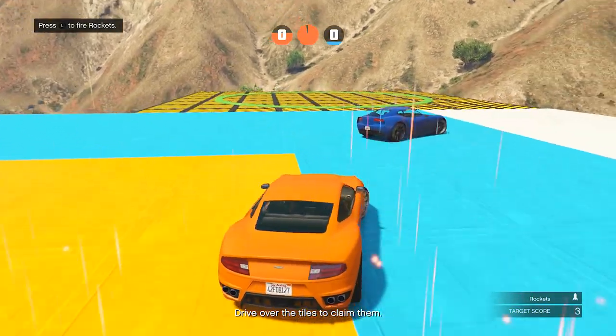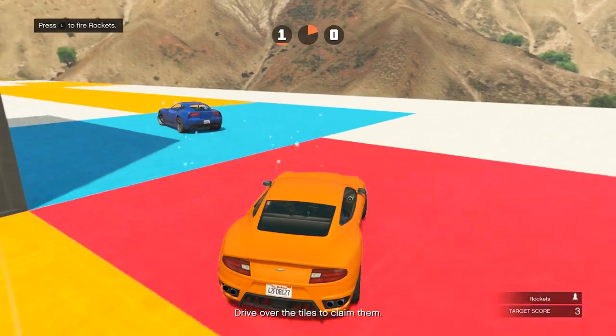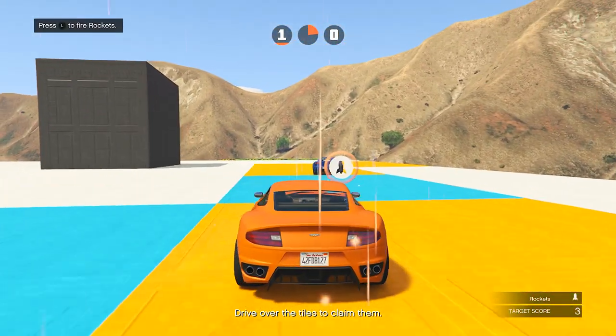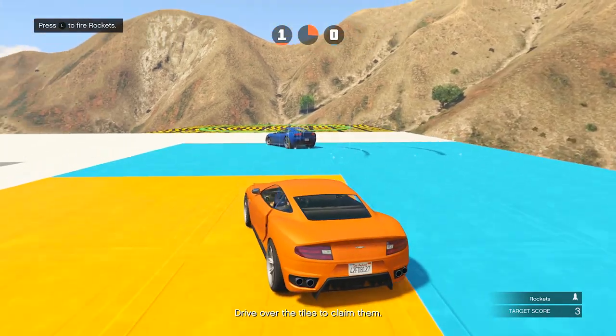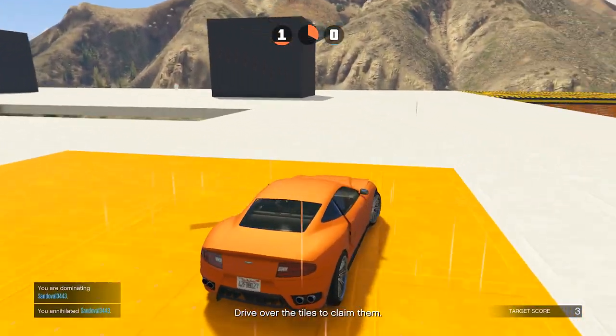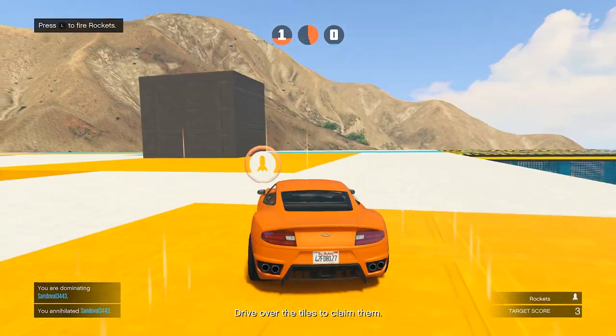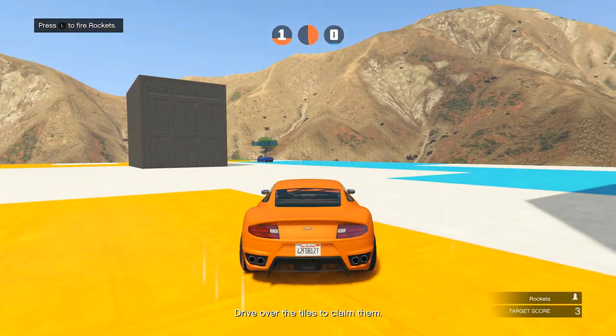If both people are on the same square by the way, then it's gonna turn red like this. Because I took over the most area I got a point, and the target score is three to win this round. I'm sorry dude, I gotta blow you up again. This guy's a level 57 — I'm just trying to do a good demonstration for the viewers here.